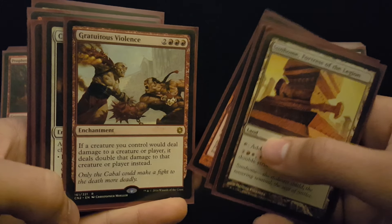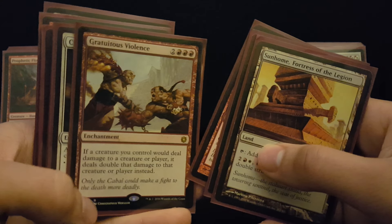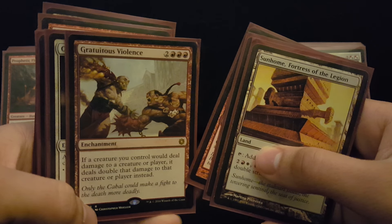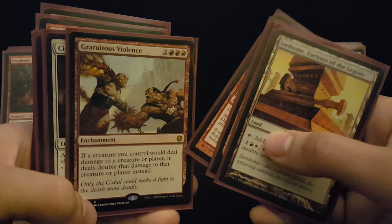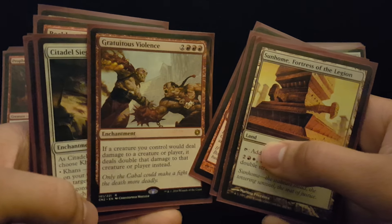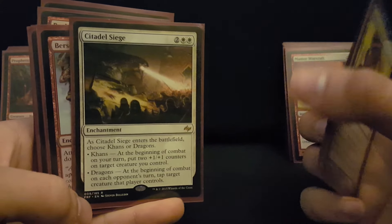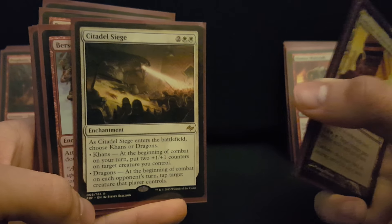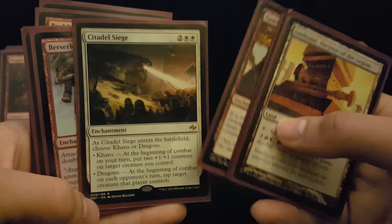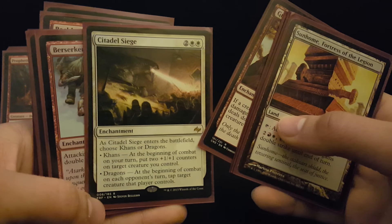Gratuitous Violence just came under $2. Some people think Furnace of Wrath or Dictate of the Twin Gods are playable cards, but they're going to get you killed a fair amount of the time. Gratuitous Violence is one-sided — it's a really amazing card, and since I don't deal damage with ways other than creatures, in this deck it's just pure gas. Citadel Siege is just one of the best cards for Voltron decks or decks that have a bunch of Double Strikers. It's another thing that doesn't die to board wipes but can make your next threat amazing.